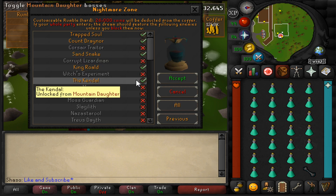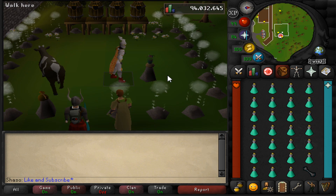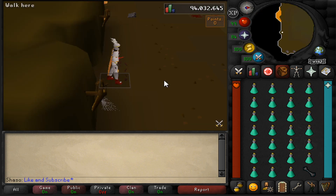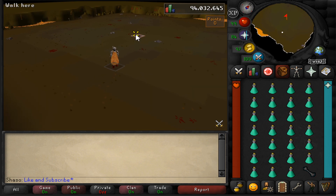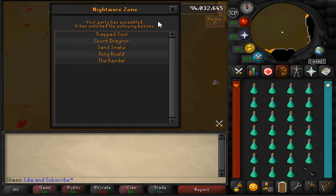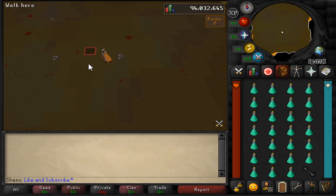Once you are inside, you'll want to run to the square I have highlighted. You can find this by looking in between the two pieces of armor, then one step to the north. By standing here, you'll make sure you're always in combat, giving you the highest experience per hour possible.